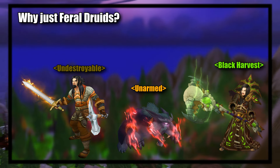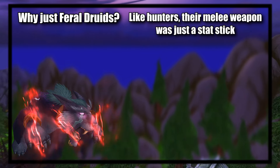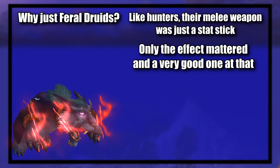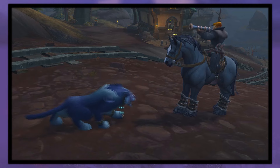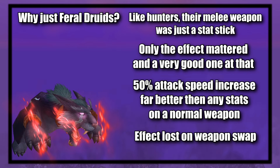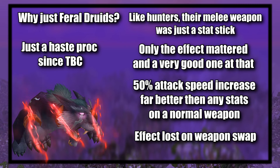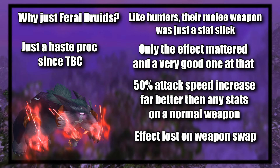At number five we have the Hydrocane. This staff, a drop from a boss in Gnomeregan, gave a little frost resistance and also passively allowed the user to breathe underwater. Since it was a weapon, you could swap it in while underwater and fighting, allowing your breath meter to reset, then switch back to a better weapon — all while still in combat. That made it really useful as one of the few weapons people would carry in their bags for just-in-case moments, like quests requiring you to be underwater for long periods of time.